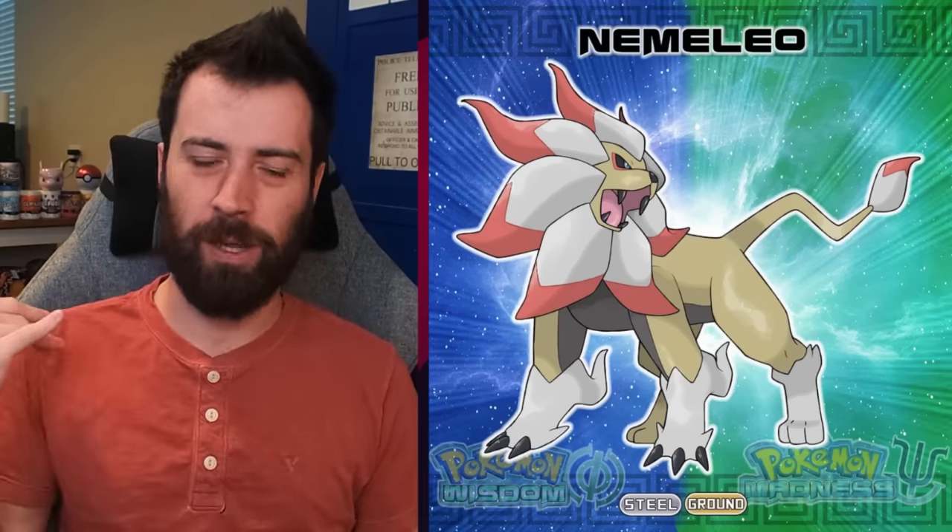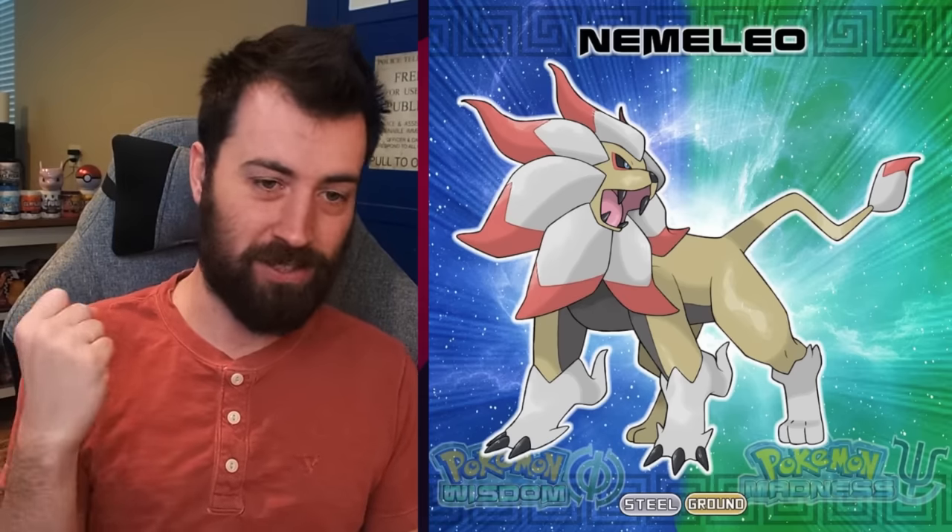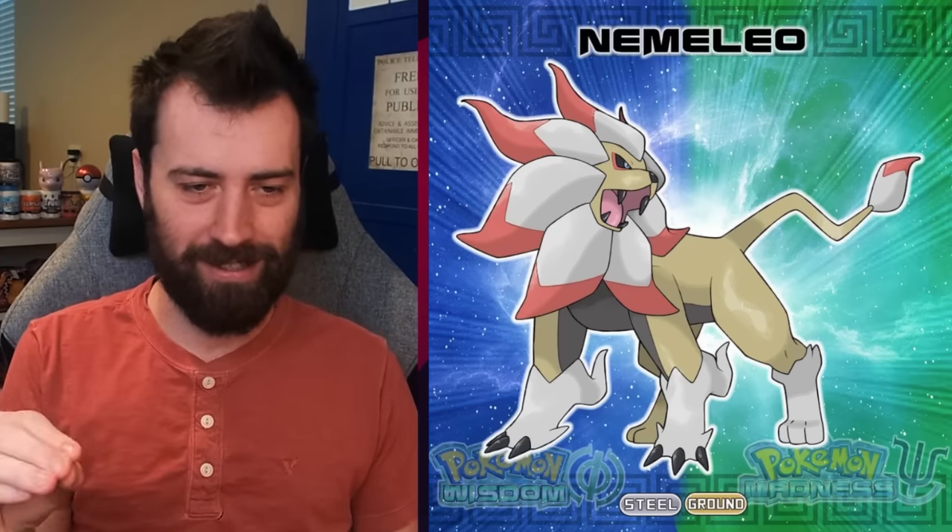Next up, we've got NemoLeo, which must be the Leo Constellation Pokémon. It's supposed to be based on the Nemean Lion — Steel Ground type. I think the Nemean Lion had an impenetrable pelt, so the Steel typing makes very much sense — that's a cool reference. I've really enjoyed its design aesthetic. A lot of people will probably say it looks like Solgaleo, but it is different enough to justify being a completely different Pokémon.